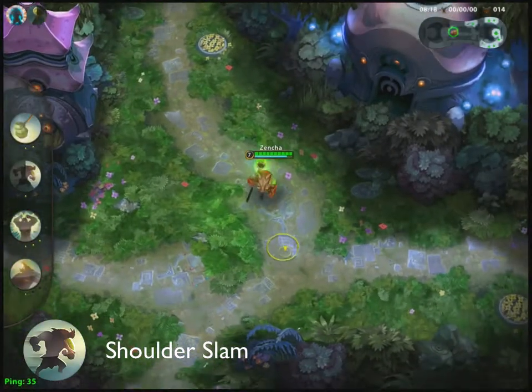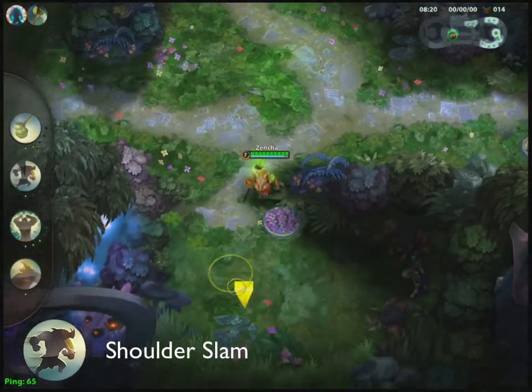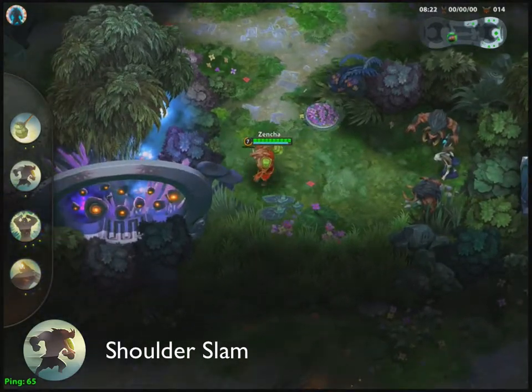Otherwise, consider Quake. Furthermore, Shoulder Slam is Renwill's best escape mechanism. Use it to put some serious distance between you and oncoming enemy players.